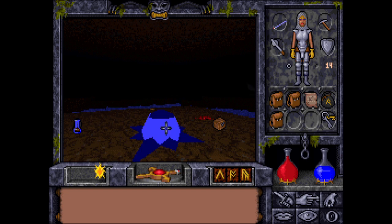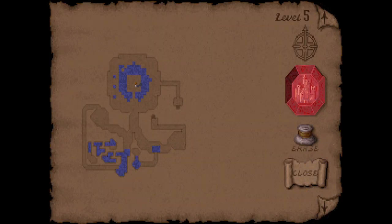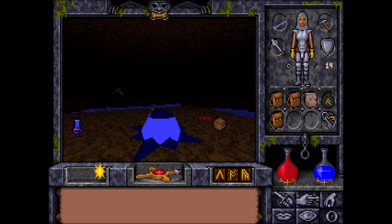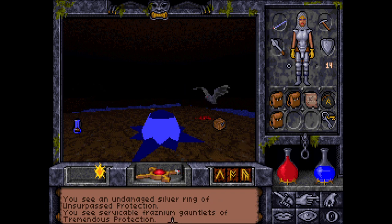Hi there and welcome back to Ultima Underworld 2. I'm Byron, and we are in the basement of Castle Britannia. I did some grinding — I slew a bunch of people in the pits of carnage to get XP and money, and I upgraded the ring to unsurpassed protection and also enchanted the gauntlets. I have tremendous protection now.